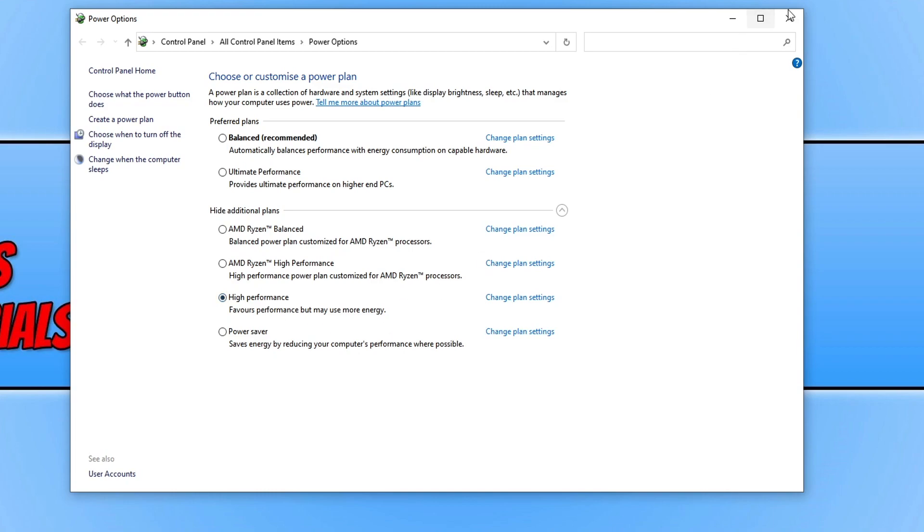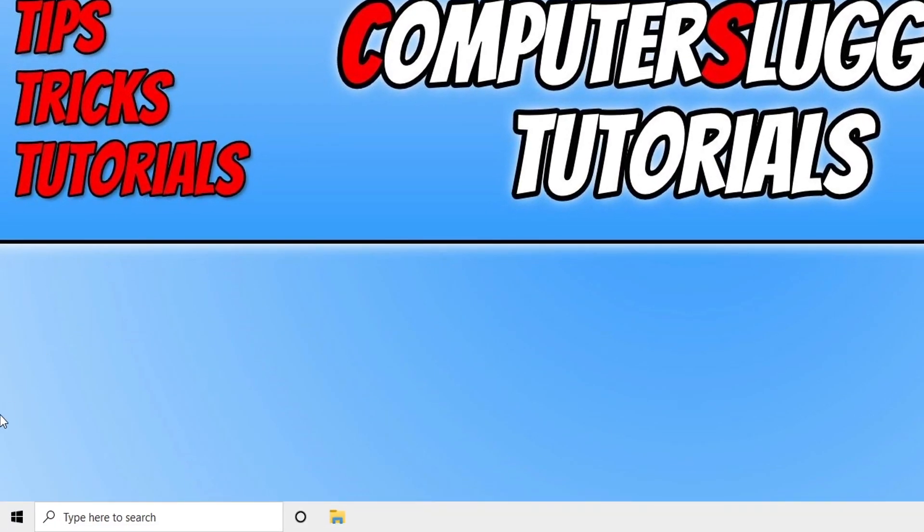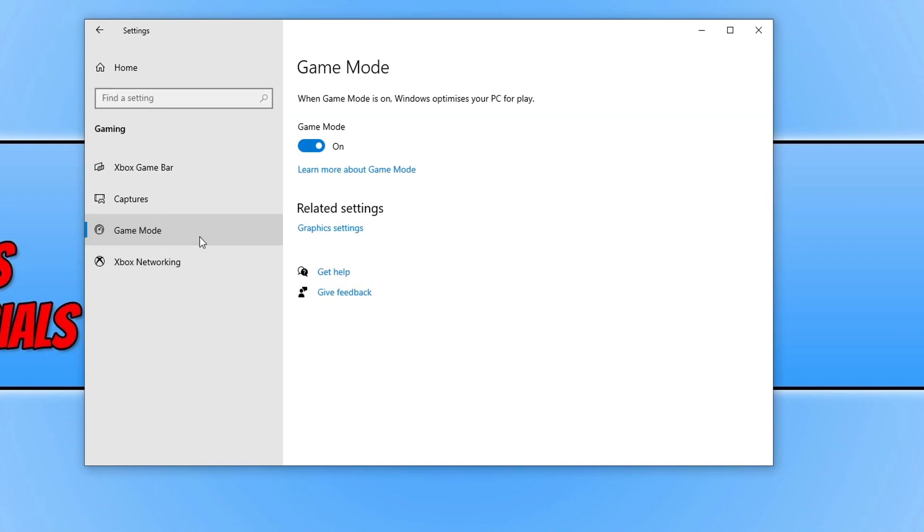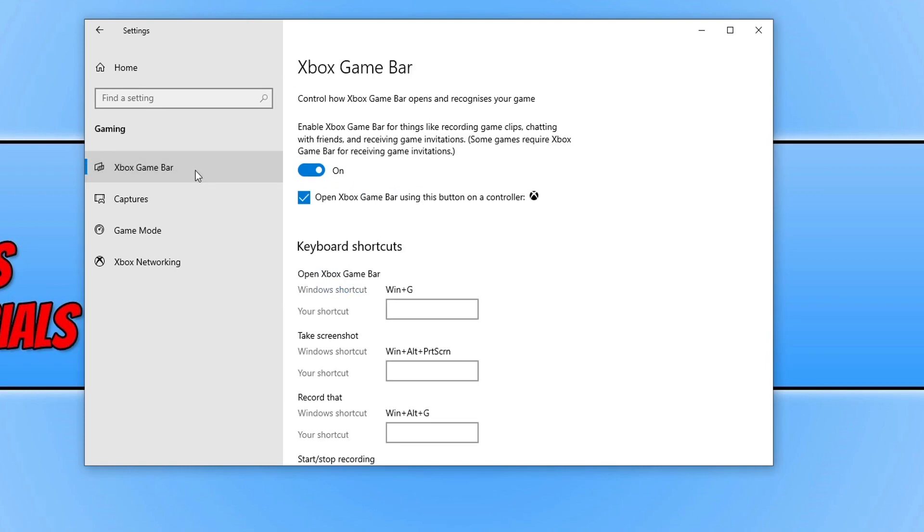The next thing we want to do is ensure Game Mode is turned on. Right click on the start menu icon, go to Settings, and click on Gaming, then Game Mode. Toggle this to on if it's off, as this will help optimize Windows to make your games run a lot better. While we're in Gaming settings, click on the Xbox Game Bar and toggle this to off. This can also help improve the performance in Vanguard. If you do like using the Xbox Game Bar and are willing to sacrifice some performance, you can keep it on — that's up to you.